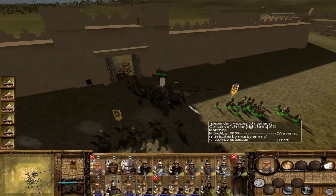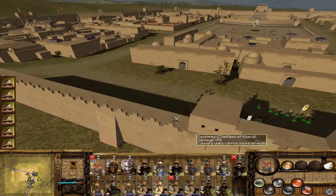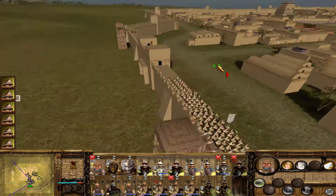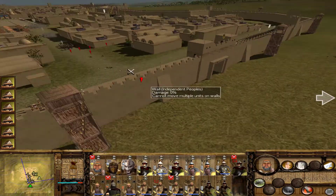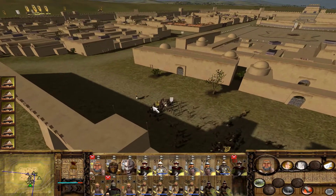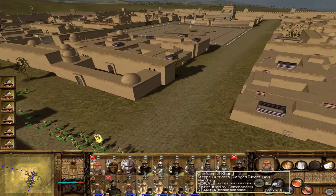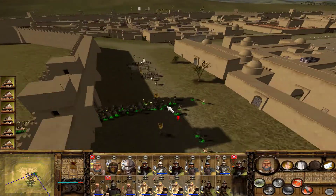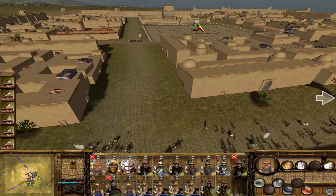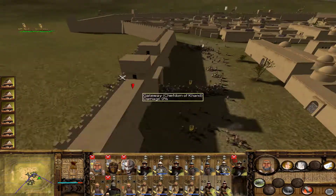They're wavering already, which is awesome. We just need to hit them and not spend too much time fighting them with our light cav. We did take the gate. I'm going to take advantage of that and run my infantry in. That unit is routing, which is wonderful. And we can start bringing our cav up to the plaza to threaten the Corsair unit that's inside. Let's bring the Varyag cavalry around. This is the general unit - they're wavering already. Varyag warrior is doing very well. And he's routing.